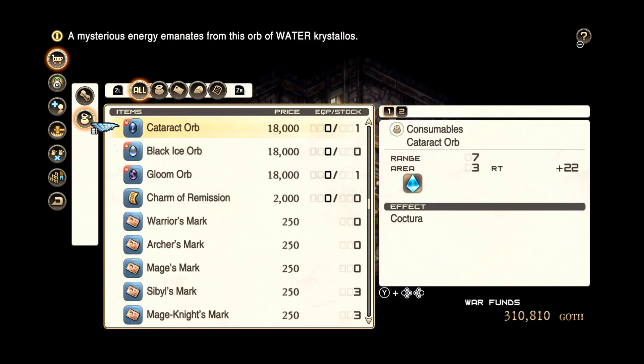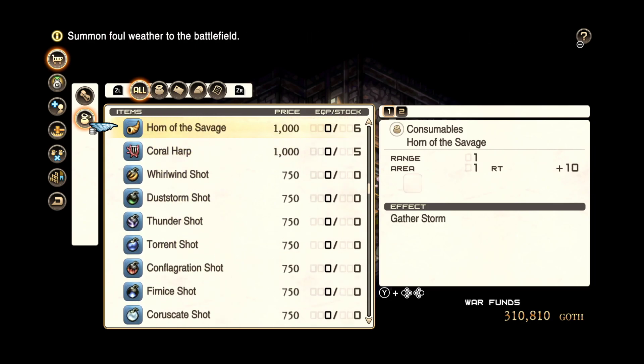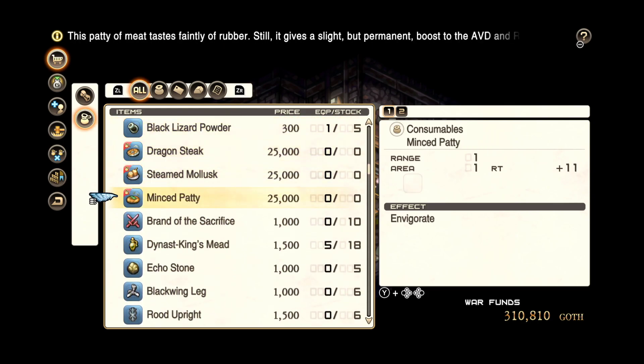Still got the Ice Worm's Mark. A Cataract Orb because he was water - they have different effects. Food for everybody.